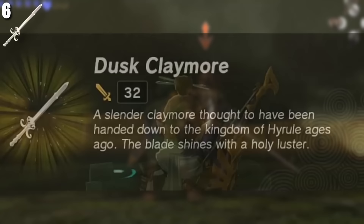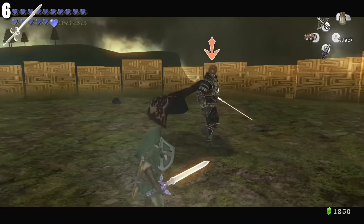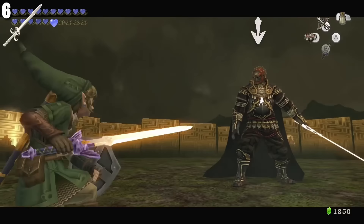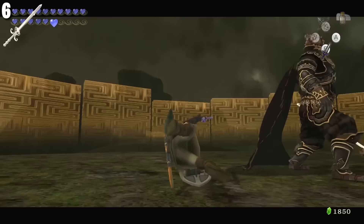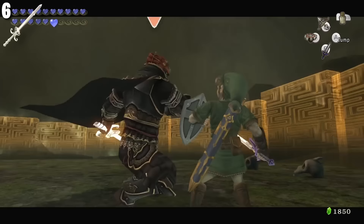A slender claymore thought to have been handed down to the kingdom of Hyrule ages ago — the blade shines with a holy luster. This is a reference to Twilight Princess where something very special was done with the sword, which went terribly wrong. This sword comes from an alternate world, which is why it says it arrived in Hyrule a long time ago — it used to be called the Sword of Six Sages. With its 32 damage and 50 durability, it's not only incredibly strong but also the third most durable sword in all of Tears of the Kingdom. It looks cool, it's great for combat, not many people own it — an absolute 10 out of 10. Note that you need all four heroes' abilities, so you need to be further along in the story.